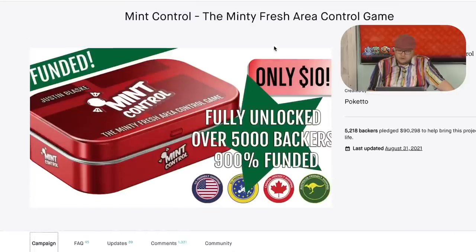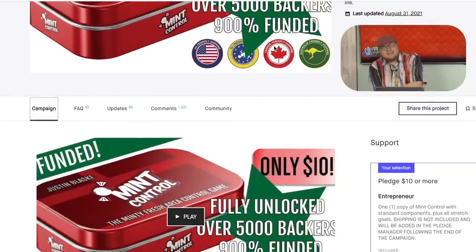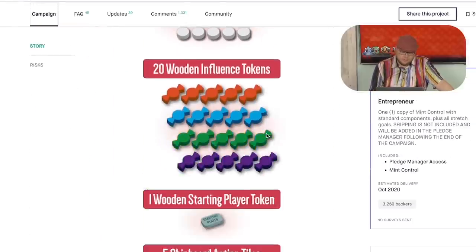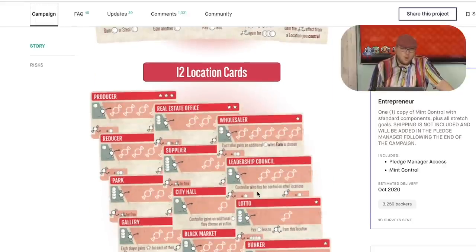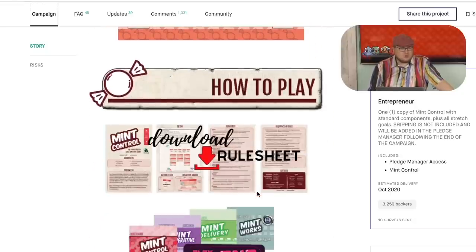Mint Control — this was, I think, the fourth game from Poketo. They had Mint Delivery, Mint Co-op, and the original Mintworks. This one is the fourth in that series — Mint Control — and unfortunately it is easily the worst of all of them. They had these little games with mint tokens, and this one was an area control game, except you could win area control with one token. Everything was really tight, it didn't feel like there was any real decision making, and this one should have gone back to the drawing board. It just was not particularly very good.